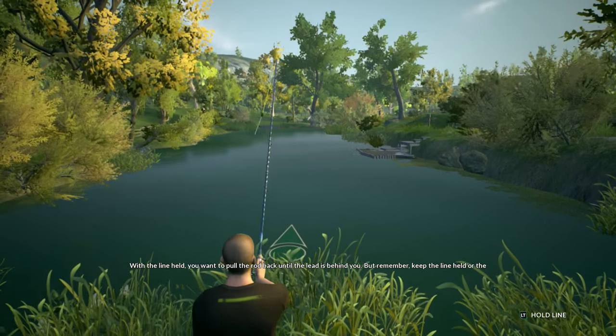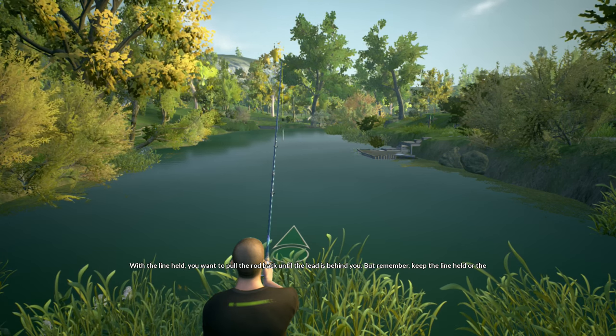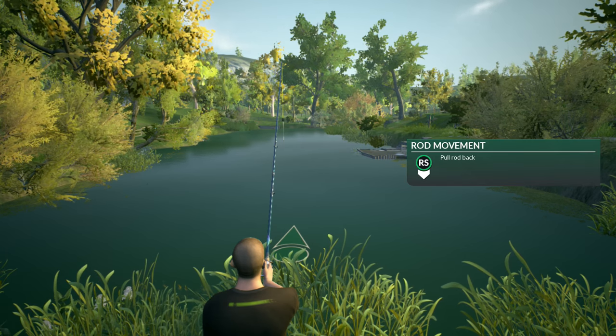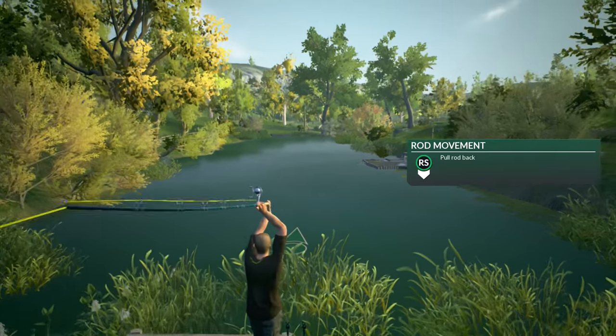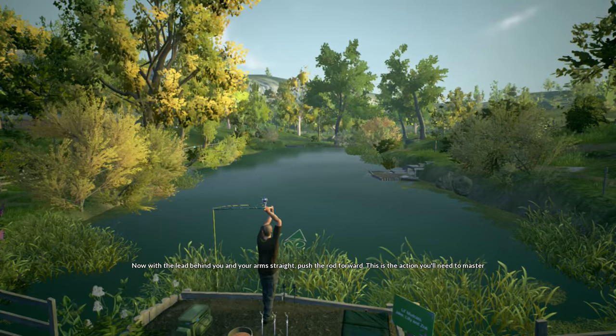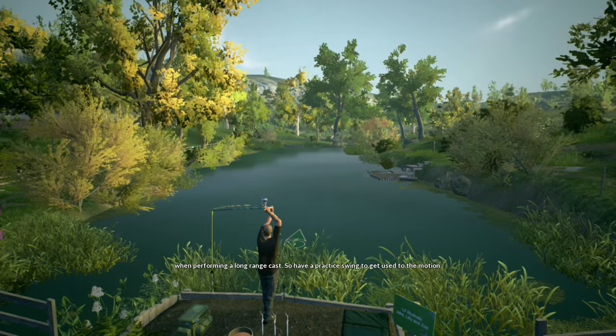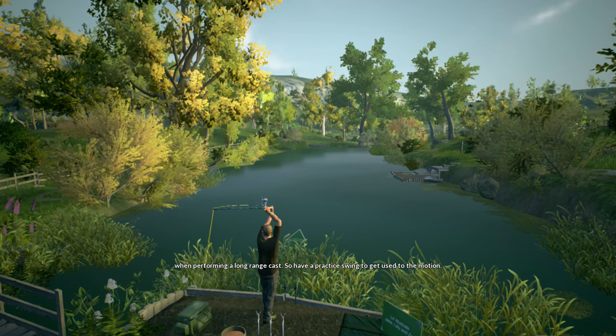With the line held, you want to pull the rod back until the lead is behind you. But remember, keep the line held or the bait will drop. Now with the lead behind you and your arms straight, push the rod forward. This is the action you'll need to master when performing a long-range cast, so have a practice swing to get used to the motion.